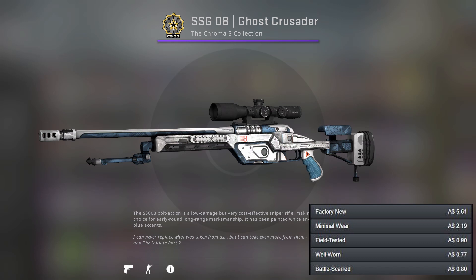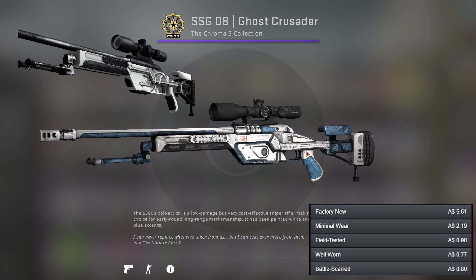Now I've got the SSG 08, or the Scout. I've gone for the Ghost Crusader over the Detour here. They're both nice options — you can't really go wrong no matter which one you choose.